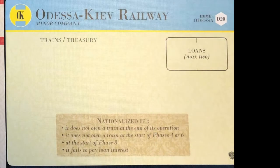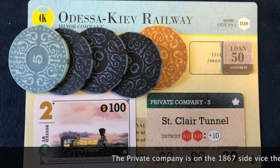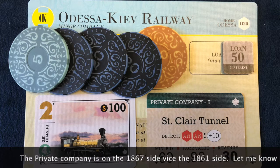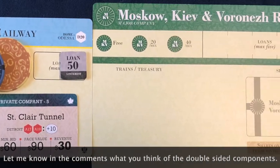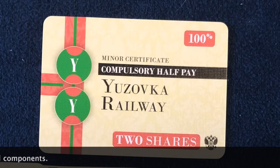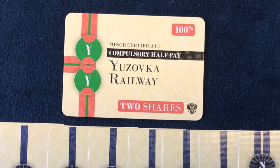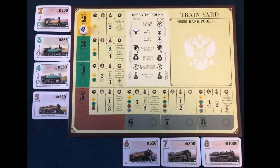A charter represents a company. Any assets that belong to a company are placed on top of its charter and are only owned by the company, not the player. The game starts with minor companies, which will eventually be used to form major companies. Stock certificates represent ownership in companies. Minor companies are represented by one certificate, while major companies are represented by multiple certificates. Trains will be purchased by companies and used to generate revenue by running routes that connect various towns, cities, and off-board locations on the map.